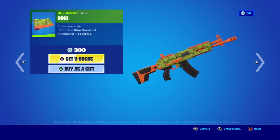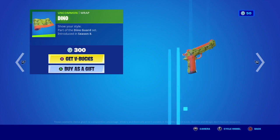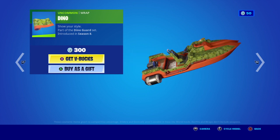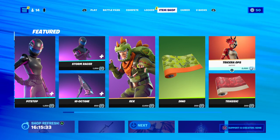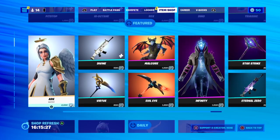You've got the heavy assault, the shotgun, the SMG, the sniper rifle, the pistol, the grenade launcher. You've got your boat which stands out like a cell phone. Then we've got Dero Harps back for 2,000 V-Bucks. You've got the thoracic wrap, which is 300 V-Bucks.